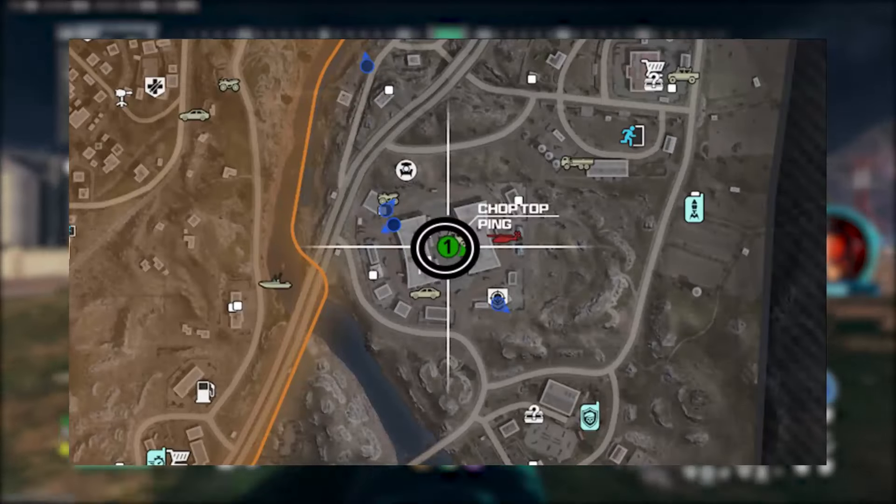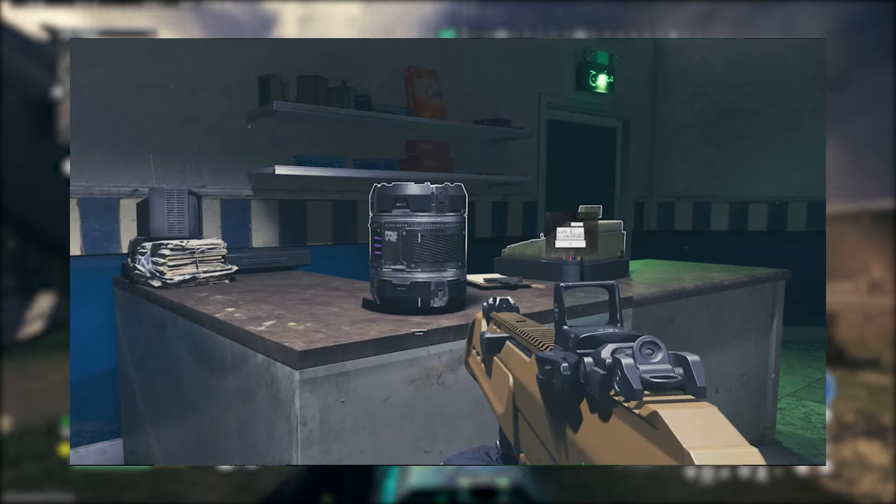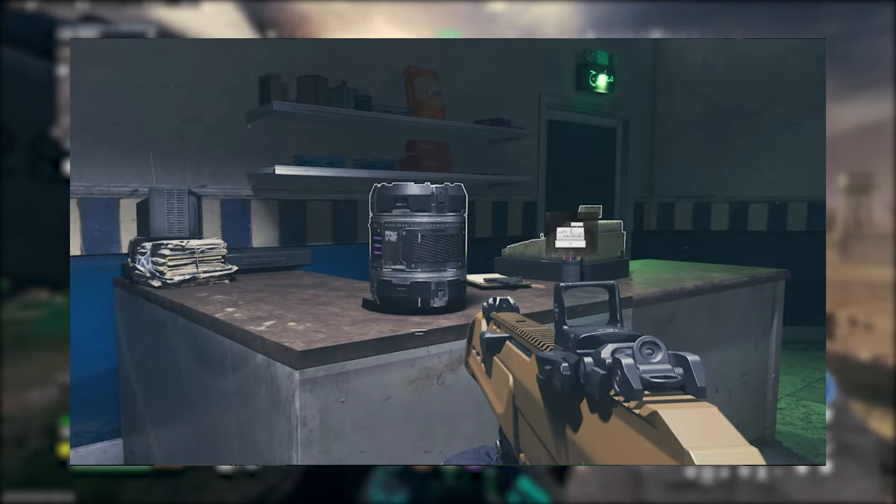Then your last location is the Hamza Bazaar Compound, and this is located at H6 on the map. You will find the Essence container in the small shop. Head inside, and you will see it sat on the desk next to the till.